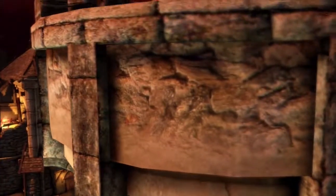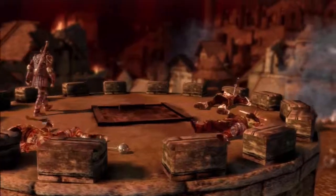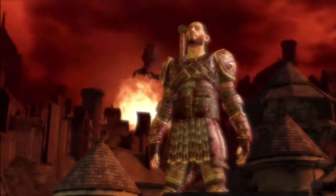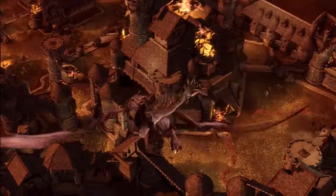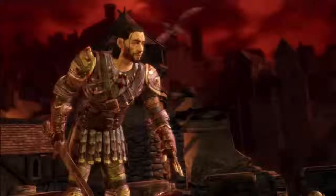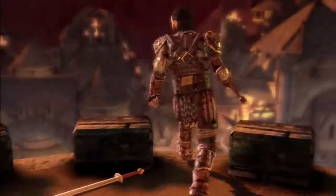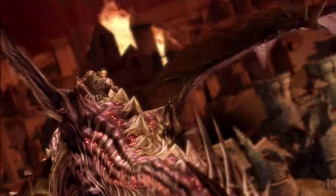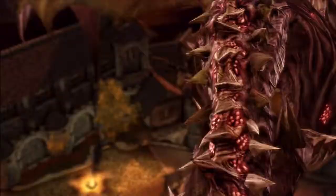Oh boy. What's going to happen here? Riordan. There's the dragon — it's coming for him. Is he going to do it? He actually did it — he made the jump, he got on its back!